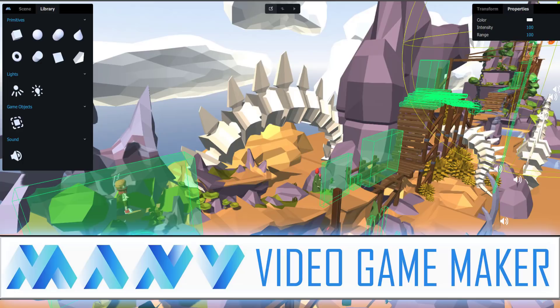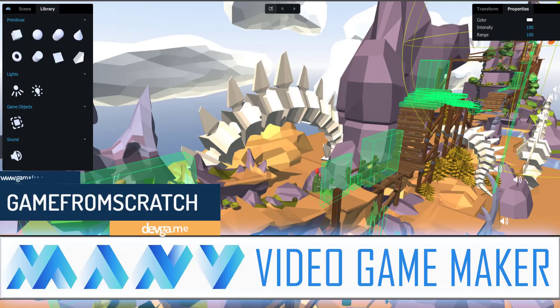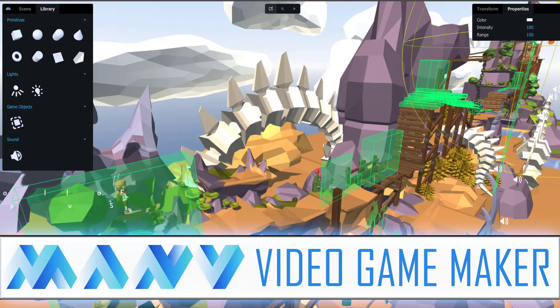Hello ladies and gentlemen, it's Mike here at Game From Scratch with something really interesting today. We've got a brand new game engine — this is the Manu Video Game Maker. The entire idea behind this is it's part of that whole no-code movement. You do not need to be a programmer to use this, and it is very early on — releasing as an alpha in a couple of days. You can go and register on their site.